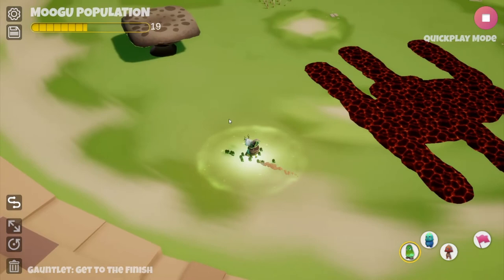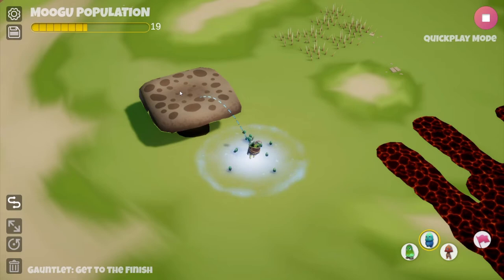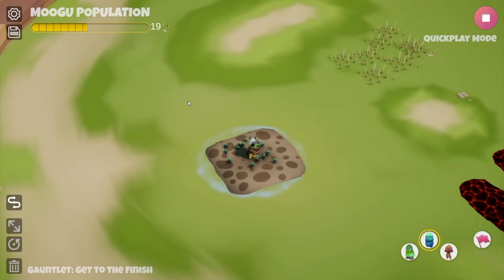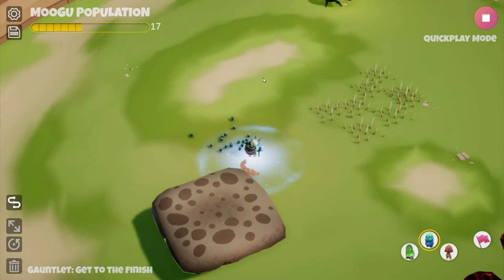Over here we have a way to change levels using the mushroom elevator. Heavy Mugu have weight to them, so you stack them on the elevator — the elevator comes down. You get on it, then knock all the Mugu off so there's no more weight, and it raises up, letting you reach another level.